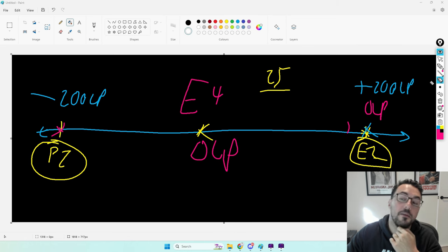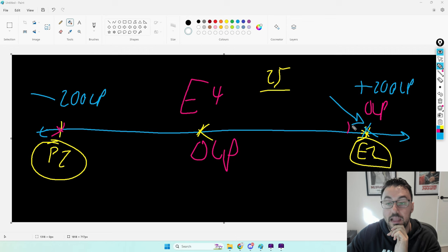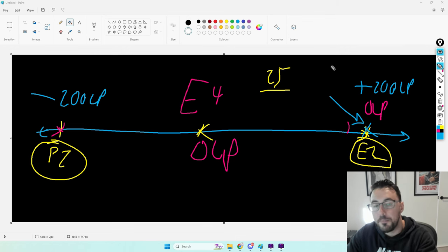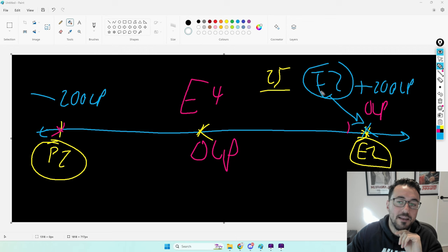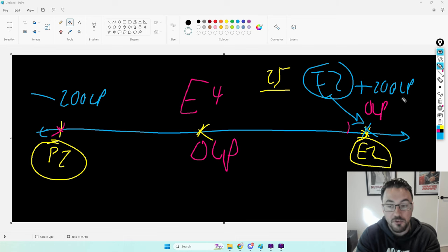People lose their mind over this because they think that just because they peak a particular rank, they've earned it. They think, 'I climbed here, I did duo, I played a champ pool — surely this means I'm Emerald 2.' No. Peaking a rank doesn't mean that you ARE that rank. You need to be able to stabilize and play at that rank for a considerable number of games. If you've played 30 games at Emerald 2 and you're still there — congratulations, you're more often than not an Emerald 2 player. But peaking a rank means nothing on its own.